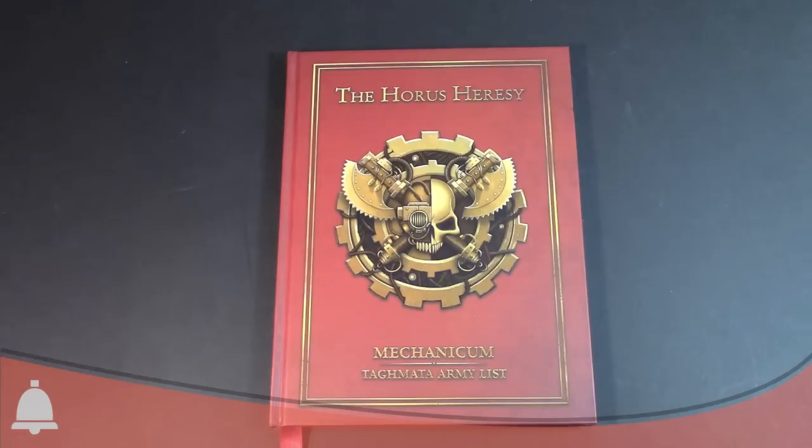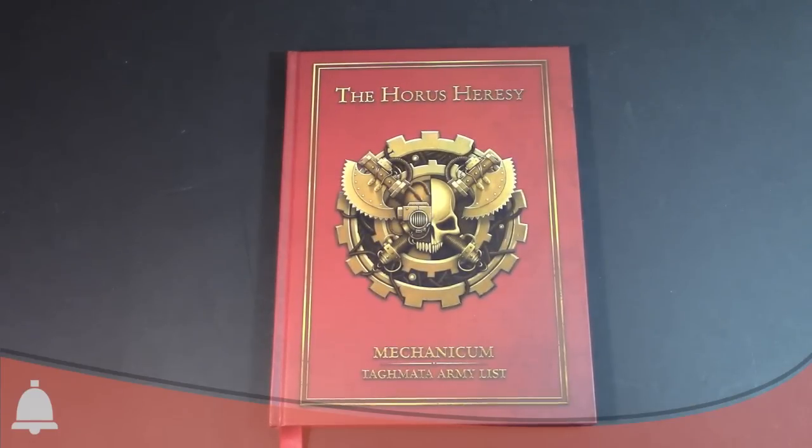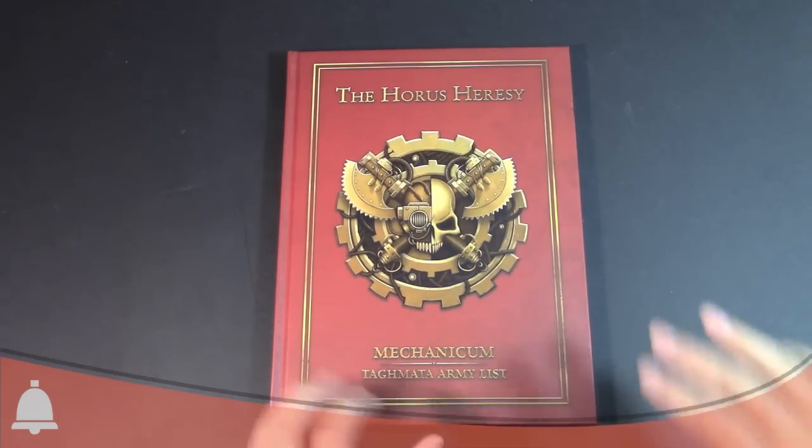This book is pretty much everything you need to play as the Mechanicum minus the Knights. Unfortunately they're not in this book — they are referenced in the fluff, but they're not part of this codex. However, this does cover using the core Army Lists of the Tagmata and the Cybernetica and also the Ordo Reductor. So you've got a bunch of Army Lists in this book. If you are playing Admech, this is definitely a book you're gonna want to check out.